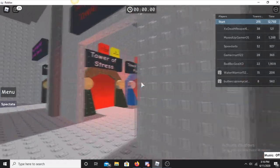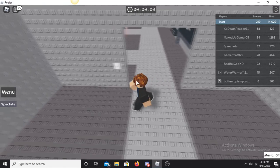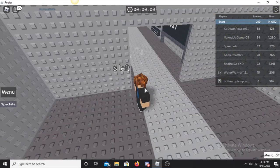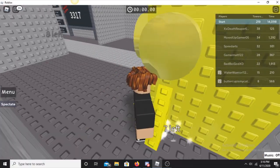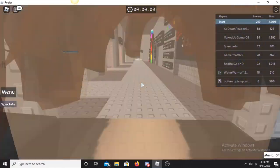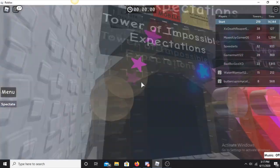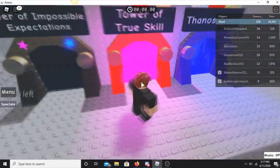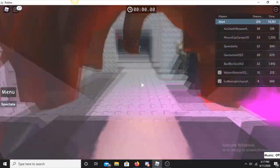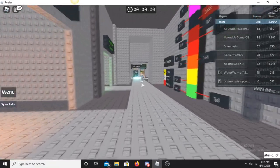There are two in the citadel room — one right on the wall, and one right next to the citadel entrance. There's also one right next to the Tower of Impossible Expectations door. I believe that's it for this area. There are a few in the credits room, so we'll go there next.